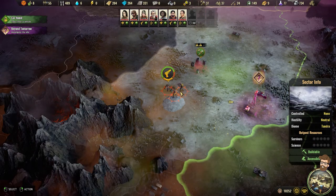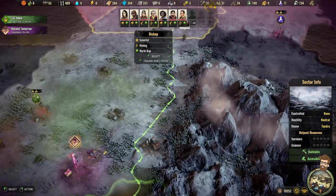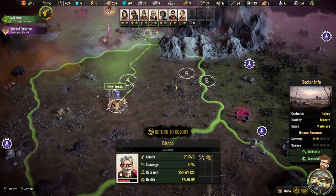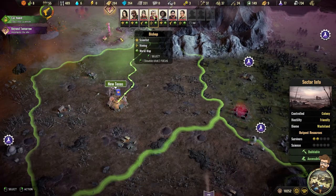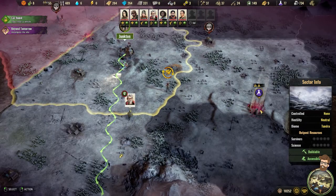Nomad is in combat with Bonnie. Bishop is here — looks like Bishop's coming back to the colony. He's going to be coming back for a bit. We have Boone there, and Jyn who is doing some scouting. There is a research outpost over here.